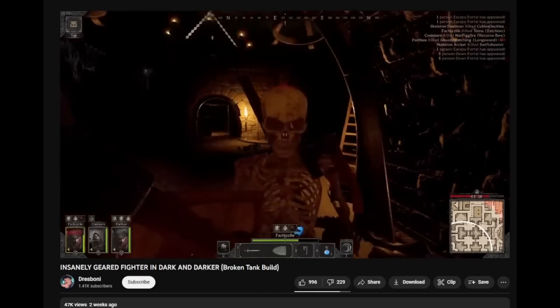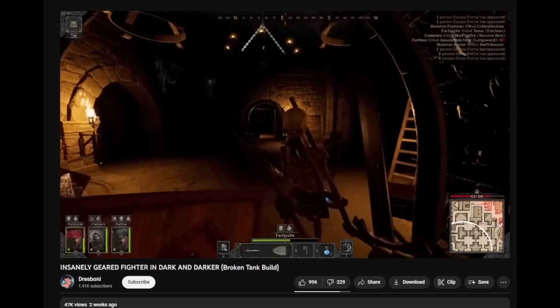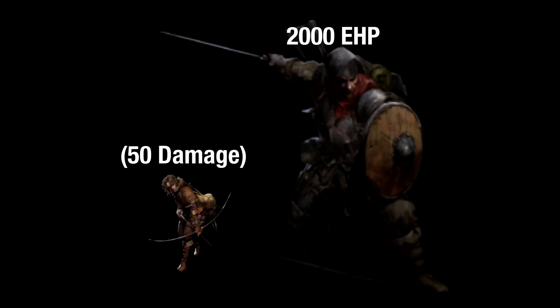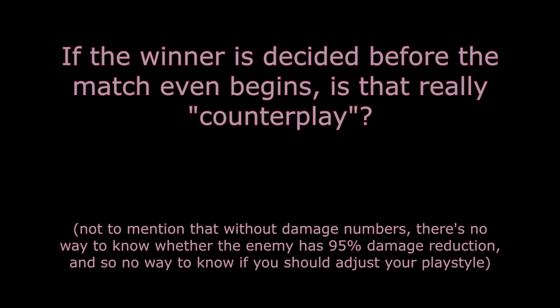These numbers might work in a purely PvE game, but they may be unreasonable for a PvP game. A player with 2000 effective HP is nearly impossible to fight, to the point where it necessitates certain skills like Reckless Attack and Weak Point Attack to do any significant damage against them. Ideally, we wouldn't want a class to be so tanky that they require certain skills to be used against them in order to take damage. If someone ran into a Fighter with this much armor and wasn't playing a class that has a counter, they'd lose by default with no chance for counterplay.